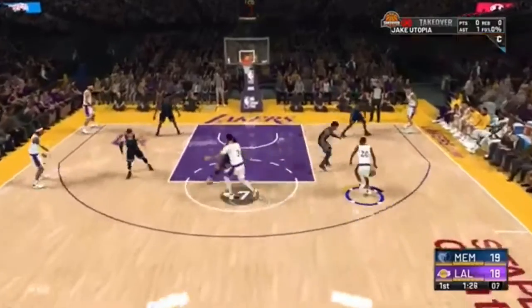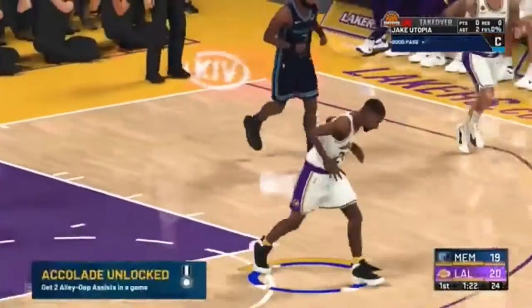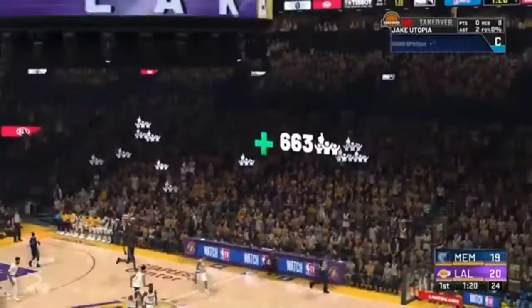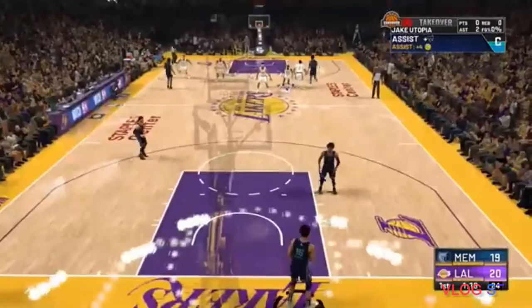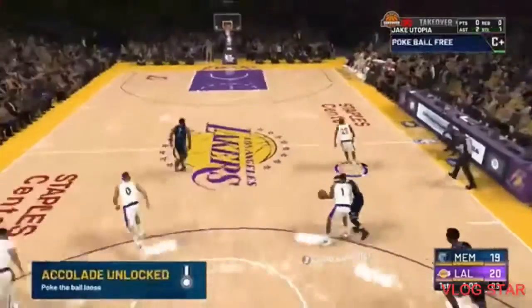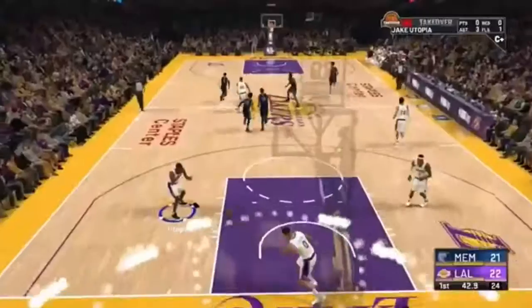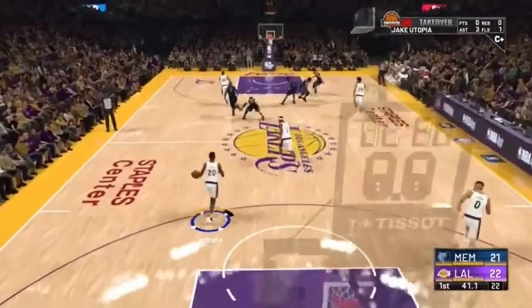I'm just continuously doing this. Once you get down there in the post, start L2-ing and it'll put you in a better position to throw the alley-oop. When y'all get on fast breaks, get down there and start L2-ing — usually you've got a man on your team coming down the court ready for the oop straight away.